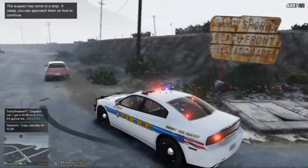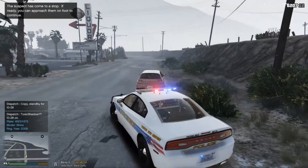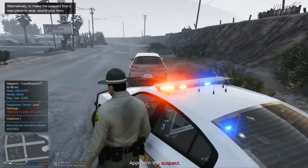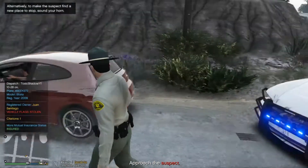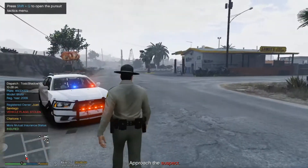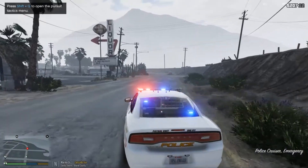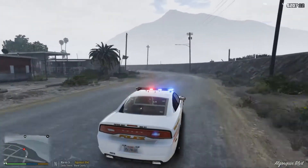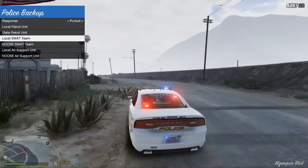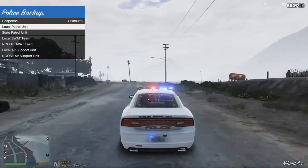Alright, back up here and go back. Suspect's license plate — 4, 6, Edward, Edward, King, 5, 7, 2 — a possible stolen vehicle. Drunk boy. I guess we're not going to get to see the new LSPDFR plus stuff because apparently he's going to run. I mean, I think everyone would pretty much do that I guess. We've got units requesting helicopter support.